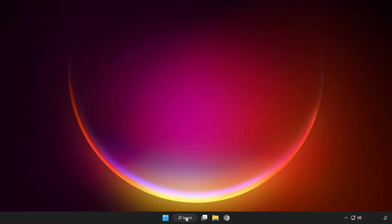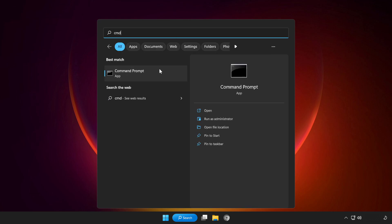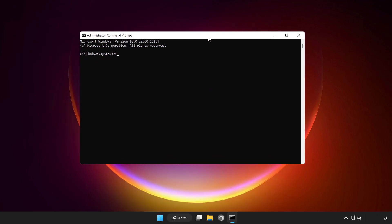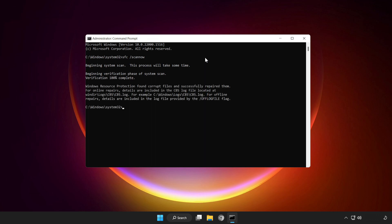If that didn't work, click the search bar and type CMD. Right-click Command Prompt and click Run as Administrator. Type SFC /scannow and wait for it to complete.